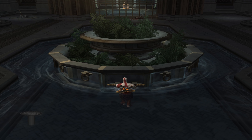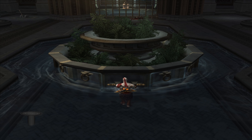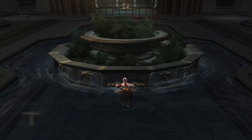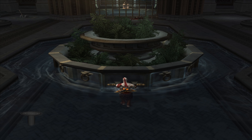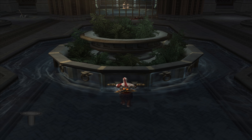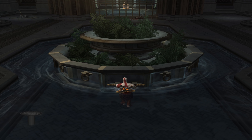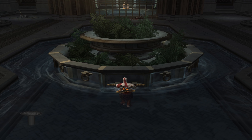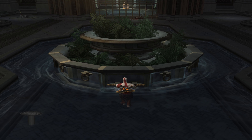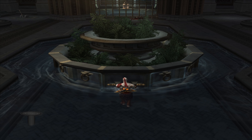But actually, over here — give this wall a whack. I fell off, but you can break that wall right there; that's an easy one to miss. Let's do that again — yep, another Gorgon Eye, add another health boost.